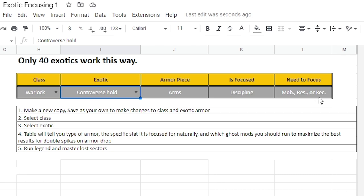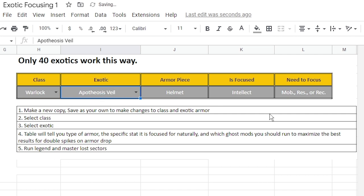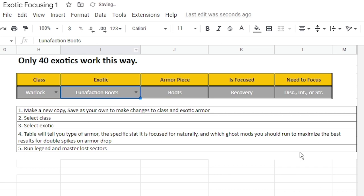Perfect example: when I'm looking at this list and I want Contraverse Hold on my Warlock, I know that discipline is going to be focused on there. That allows me to go for recovery or resilience on my ghost, because I know when I get a Contraverse Hold it's already going to have discipline as a spike. So now I get another spike in recovery. For Apotheosis Veil, the focus is on intellect, so I need to pick something else I want.